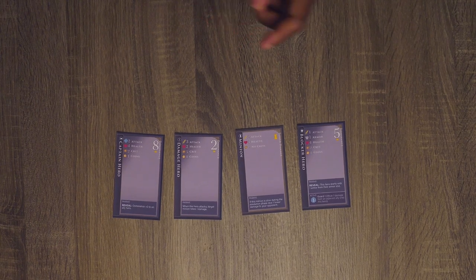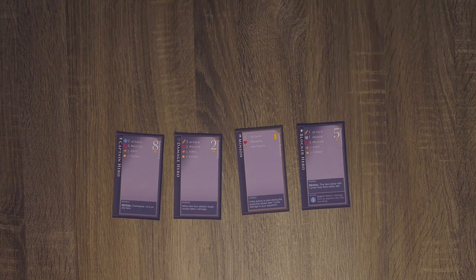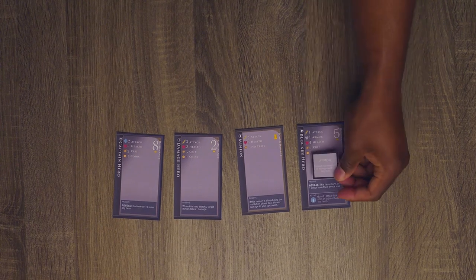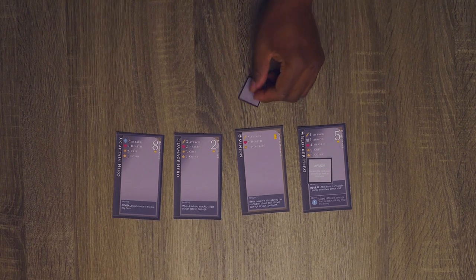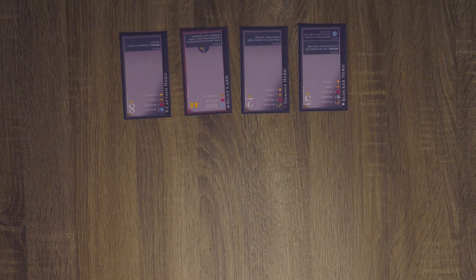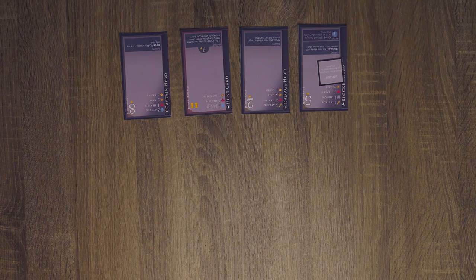This on reveal is just reminder text letting you know that this character has one armor on them. A unit with an armor value will receive one armor token for each point of value when revealed. Each armor token on a unit will prevent one damage on that unit, and then the armor token will be discarded. This armor token goes on your blocker. Now your captain will provide plus two dominance to one of your heroes. You'll note on this token that dominance cannot be given to minions. It will instead give this plus two dominance to a damage hero.